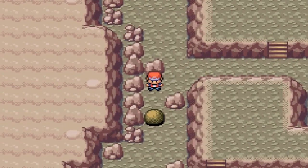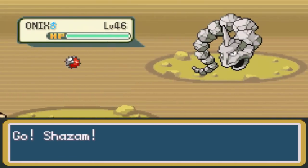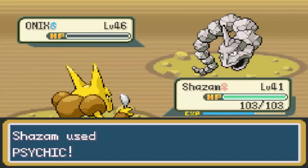This ball puzzle - this isn't even a ball puzzle. You just push that out of the way and you have quicker access to the exit. Why do you have to become a Zubat, Onix? I hate caves and dungeons. I'm running out of Psychic moves too - I don't have much PP left.